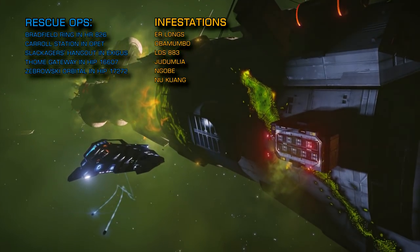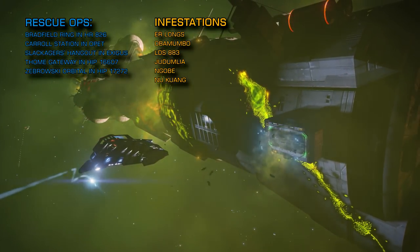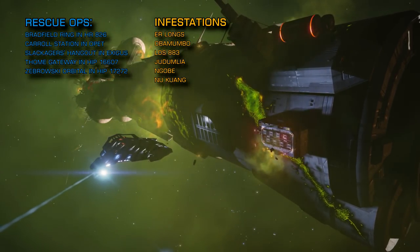If you are engaging in anti-Thargoid scout combat operations, you don't necessarily need specialised equipment, but the entry-level anti-xeno weaponry requires no unlocking and it really helps. The scout class vessels also count as elite ranked ships, so this is an excellent way to level up your combat rank.